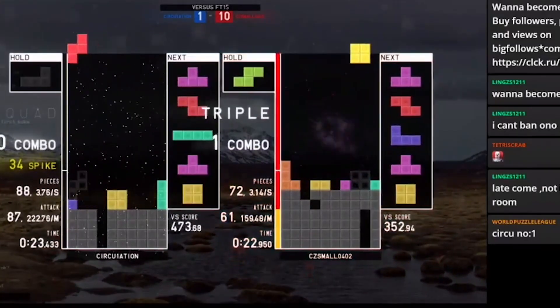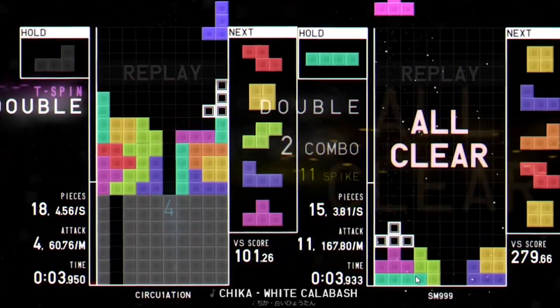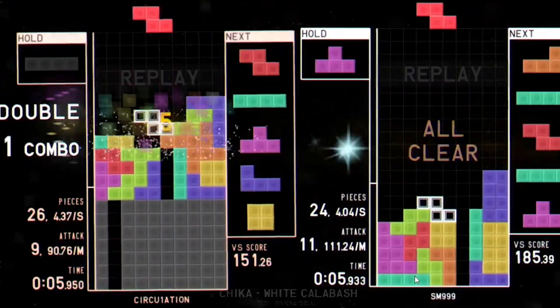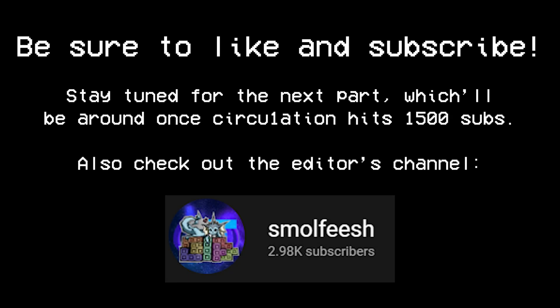Or if you have a T-spin and stack around it — power stacking — you either stack up both sides equally high, or only stack up the lines without the garbage lines on them. The next part of this guide will come out once the channel hits 1500 subscribers.